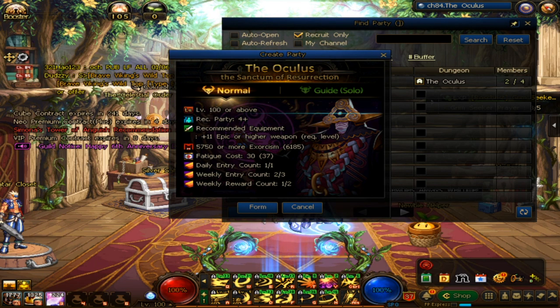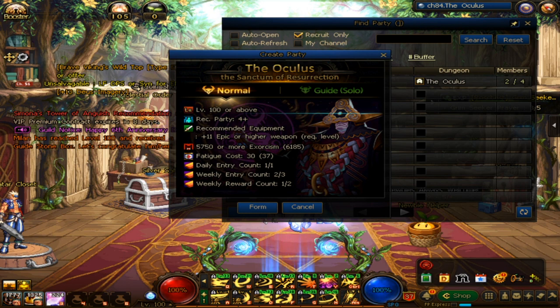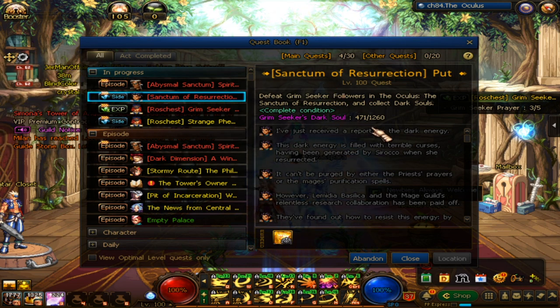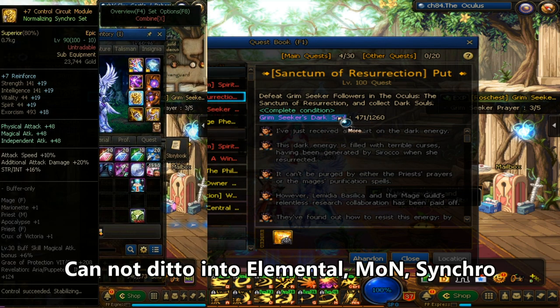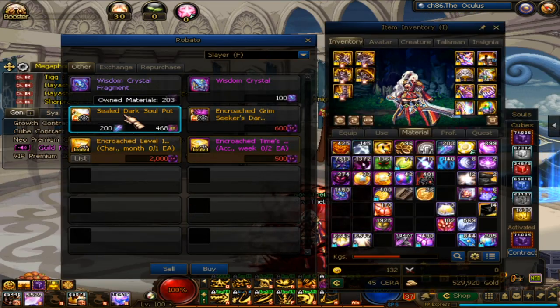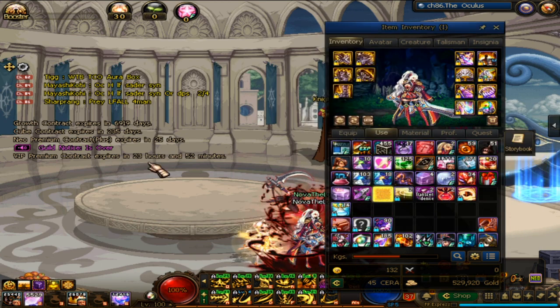You can also get legendary cards or unique cards to sell or use. Most importantly, you get a Grimseeker's Dark Soul which can be used to complete a quest to obtain what we nicknamed as Ditto Epic. You can exchange this into any epic piece you want, except for upgrade epic gear. You can enter Oculus 3 times per week, but can only get rewards twice per week.